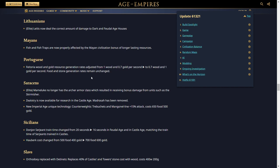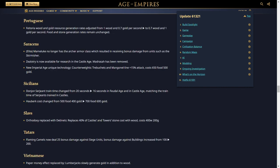For the Saracens, the Mameluke no longer has the archer armor class, meaning it no longer receives bonus damage from units like the skirmisher — a massive buff. Zealotry is now available in the castle age, but Madrasa has been removed. This could be too strong since combined with Bloodlines it allows 150 HP camels in the castle age and may need a nerf. The new Imperial Age unique technology, Counterweights, grants trebuchets and mangonels +15% attack for 650 food and 500 gold, which seems reasonable given Saracens already have strong siege.